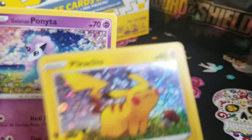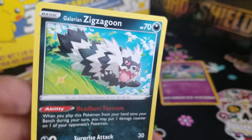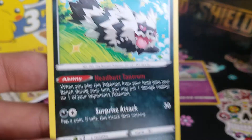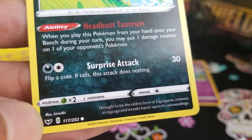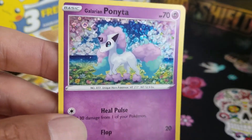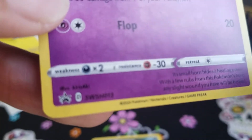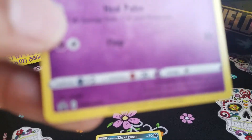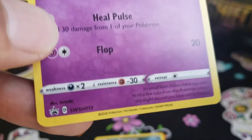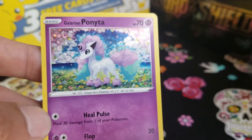Wow! Two holographics so far. And a Zig Zagoon. This one does not have the 25th anniversary Pokémon stamp. This one does say promo right there — do you see that star? It says promo. Oh, it heals damage — that's a pretty good card. I'll sleeve that up at the end of the video.